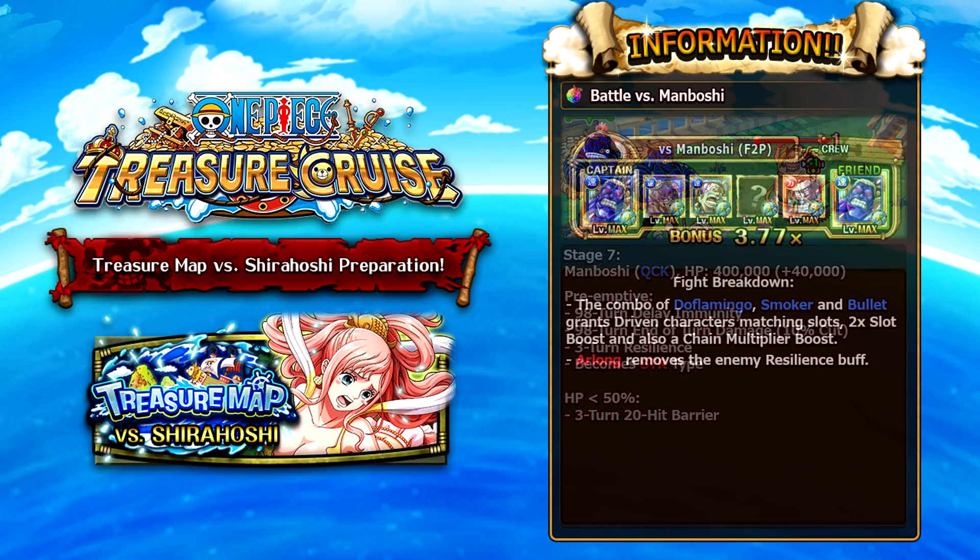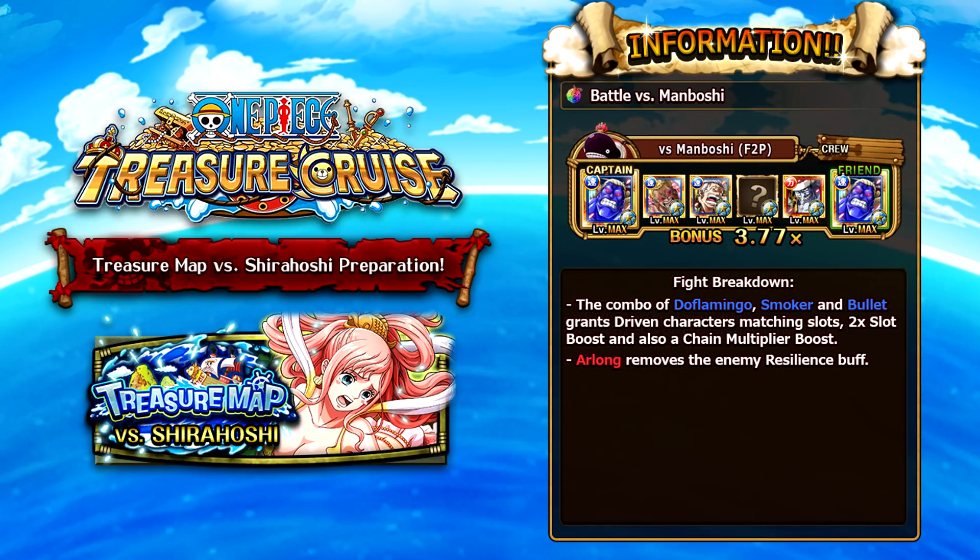For the Manboshi team, Double Raid Douglas Bullet is great here — Douglas Bullet is a 1.35 point boost to this treasure map, so try to utilize him. As subunits, Treasure Map Smoker and Treasure Map Doflamingo enable driven characters — which Douglas Bullet, Smoker, and Dofi all are — to get matching slots. The Smoker character provides an orb boost and a chain boost, and Douglas Bullet has color affinity. Raid Arlong is included mainly because he can remove resilience, but you can replace him with any unit that removes resilience, applies poison, or deals end-of-turn damage.